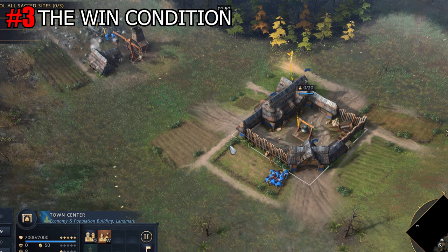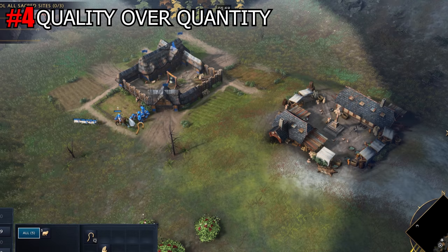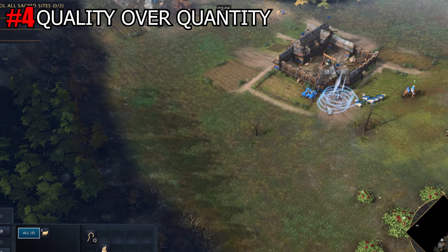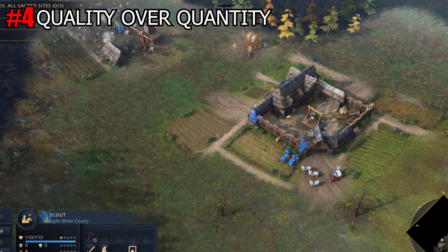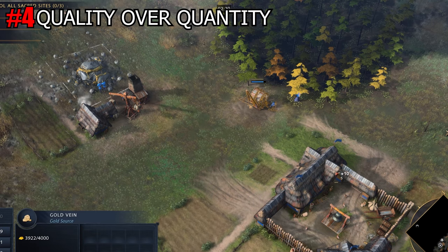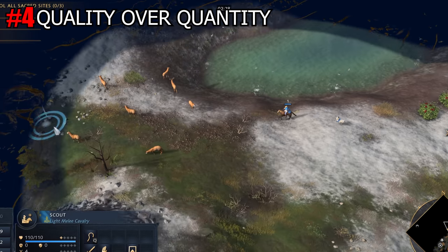Tip number 4: Quality over Quantity. Don't only upgrade your units in production buildings to improve their damage and armor via the armory — also upgrade your Mill, your Lumber Camp, and all other resource buildings to improve the speed of collecting resources. Work smart, not hard. It is also very important to build your resource buildings close to the gold mine, wood, and food, since the more your villagers have to walk to bring resources, the more time is wasted. Optimizing your workflow is extremely important to win your matches.